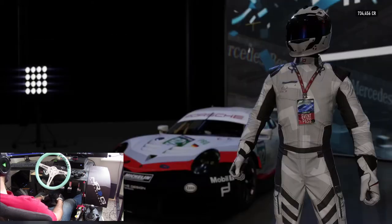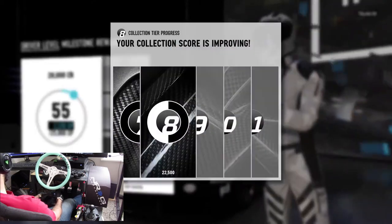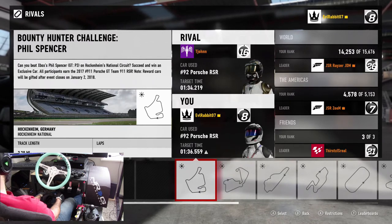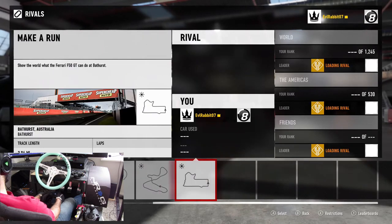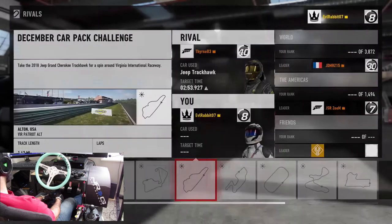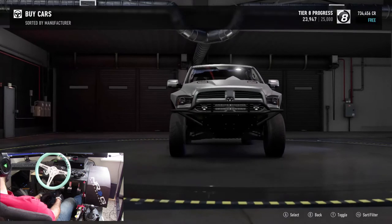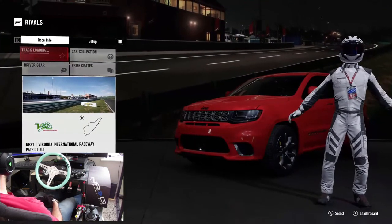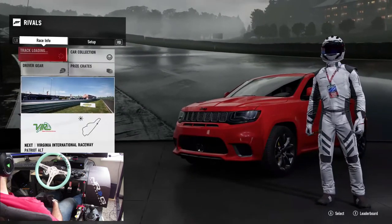All right, I'll take that free Formula E because I'll probably need that — thank you. Continue. So let's check into another one of these events and see what we can do. We just did that one, so now we have the December Car Pack and then Make a Run. December Car Pack: take the Jeep — 2018 Jeep Grand Cherokee — for a spin at Virginia International Raceway. We'll do it.